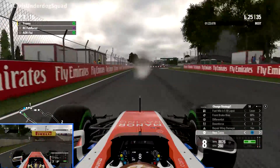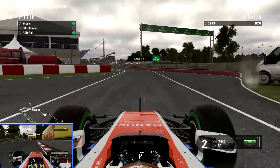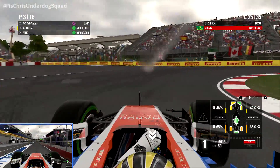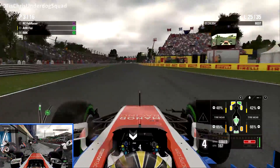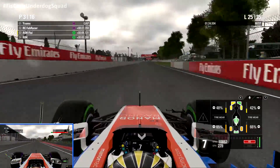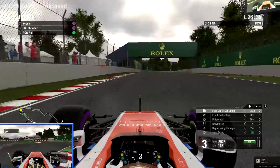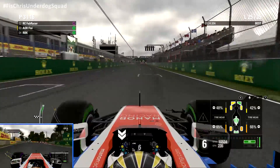Everyone is getting caught out by how long the water is staying on track, and the sun hasn't come out to help the drying process. You're not actually going to pit yet because you've extended that gap to Fab. We both agreed in the voice chat that it wasn't even a gamble to go on slicks now, because even if it's not time yet, Fab is going to have the same struggles. You did have the gap to come out still in the lead. I've pulled 10 seconds in two laps on Fab Racer. And you're under pressure now from RBK once again, who is also still on his first set of intermediates. With only 10 laps to go, you can't go to the end — tyre wear is now over 66%, so you'll have to pit in the next couple of laps.